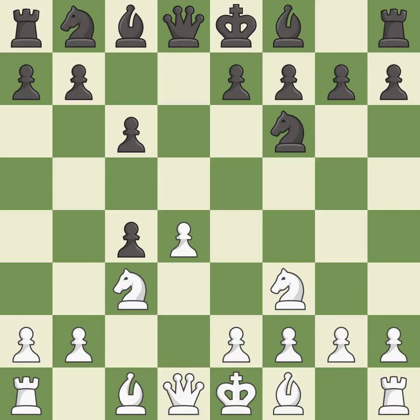dxc4 captures the c4 pawn and opens up the center. a4 stops the b7-b5 advance, which would have allowed black to keep the c4 pawn. Bf5 develops the bishop and controls the e4 square.